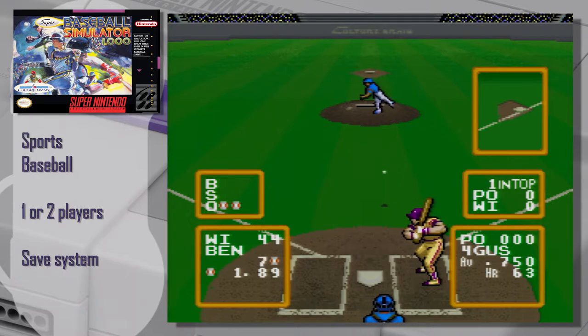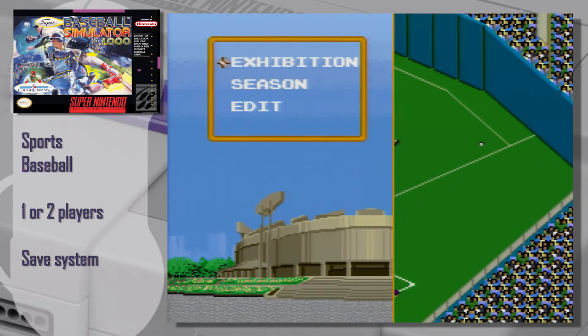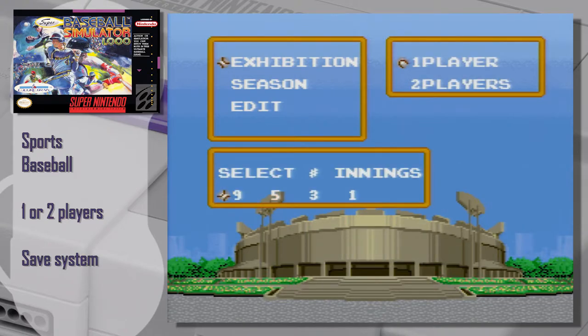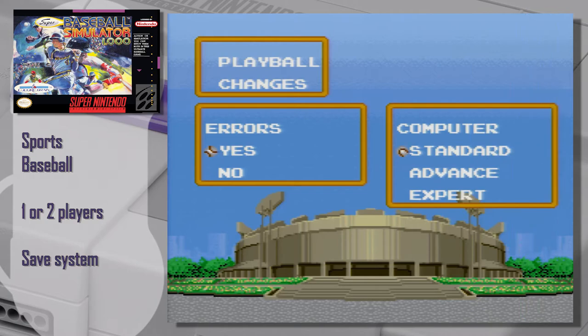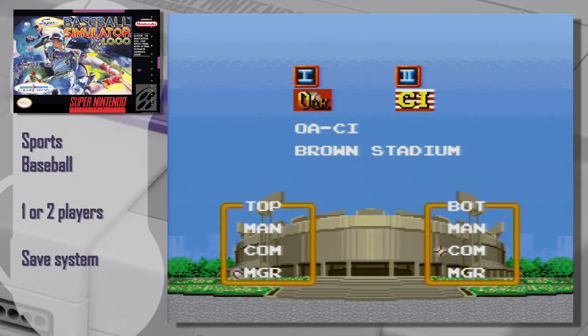The simulator aspect is for all the options in this game — it's pretty thorough. Just in exhibition mode, you can choose the number of innings, choose from a number of teams that all have their advantages, set the difficulty, and pick the stadium. And it doesn't stop there.